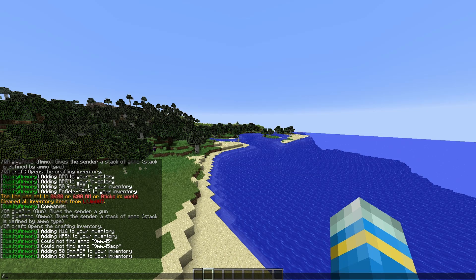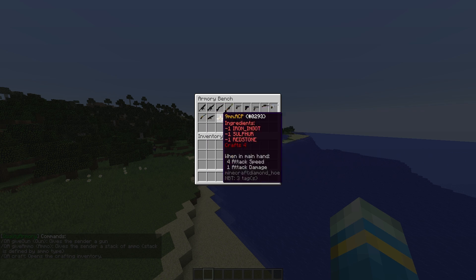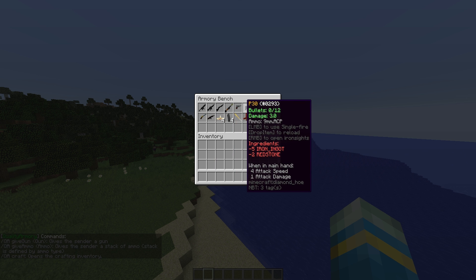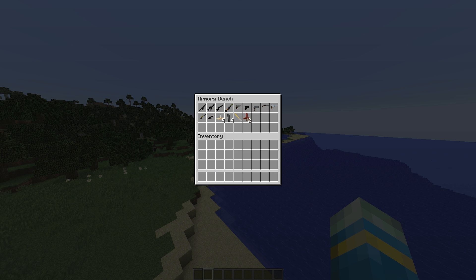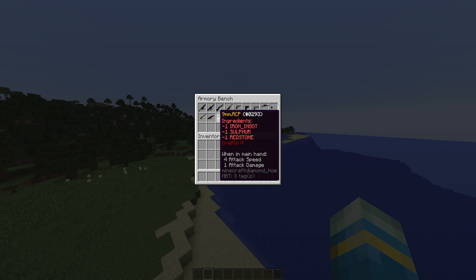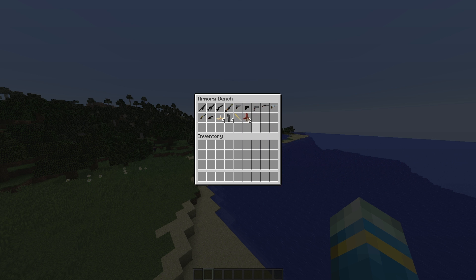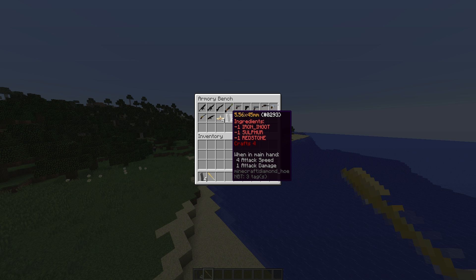But if you are playing legitimately you will want to craft your own weapons. So if we look here we can see all of the different weapons — there's a 1911, a Mauser, and all the others I showed you previously. Then we have the different ammunition: pistols use 9mm, assault rifles use 556, the rocket for the RPG, and buckshot for the Remington shotgun. You need different ingredients to craft them.